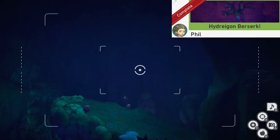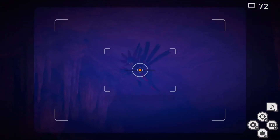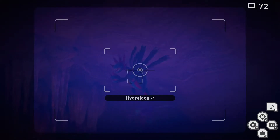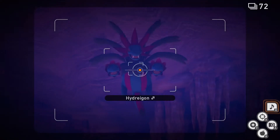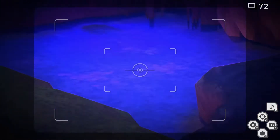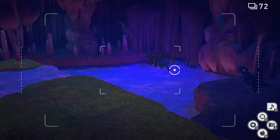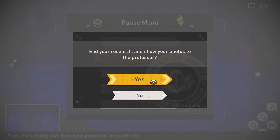Hydreigon Berserk. For this one we're gonna go to the last room on the main path. Once we're here we're gonna keep our eyes on Hydreigon. Once he gets closer to us, we're gonna play some music — you'll see the reaction. Now Hydreigon is gonna start to fly around and land in the water right over here. Once it's near the water, we're gonna throw some Fluffroot at the water. Be ready to take a picture because it eats Fluffroot very, very quickly. Take a picture of that. Now you can quit and submit.